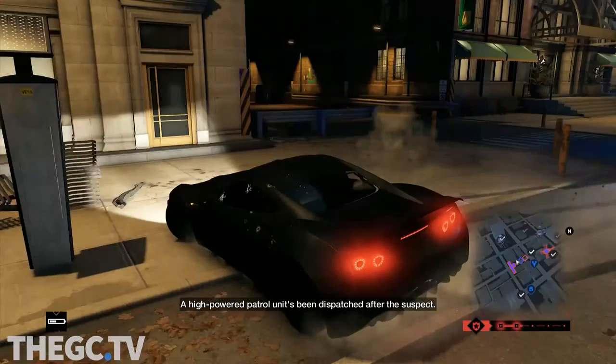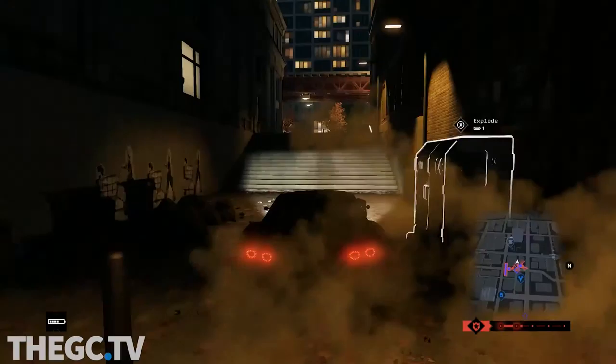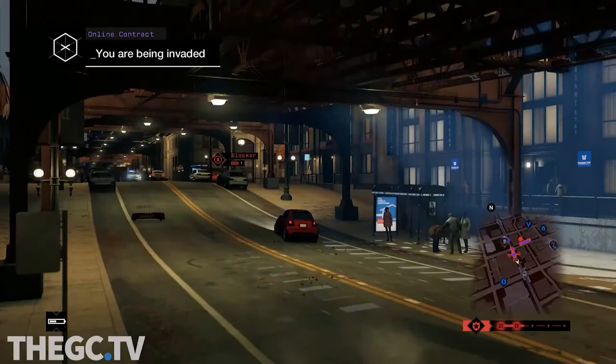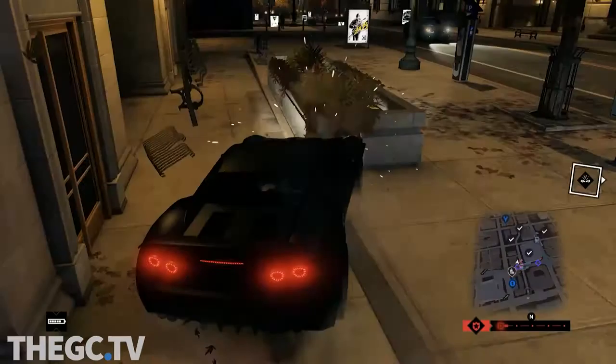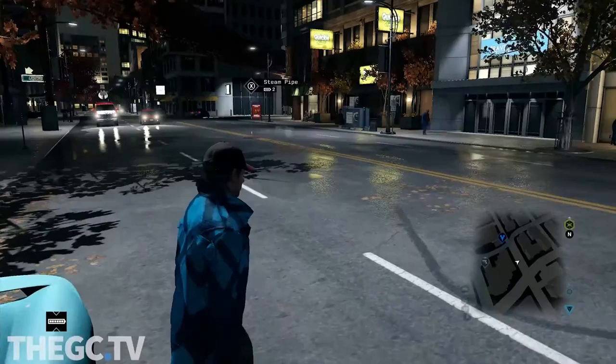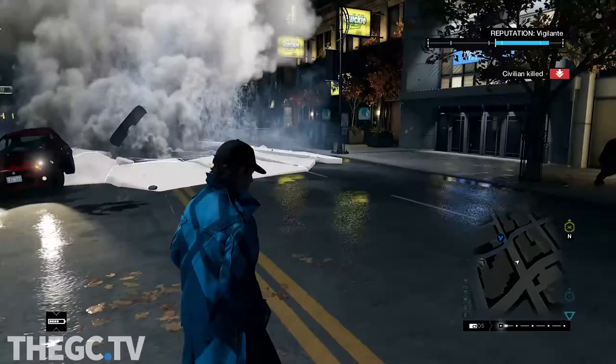Evading the cops is relatively easy, using your hacked minimap to see all of the roadblocks and vehicles of the fuzz in the area. Aiden apparently doesn't have amazing multitasking abilities, because he is unable to shoot weapons or use any explosives while in or on a vehicle, so you will need to use the environment to lose any enemies. Hacking traffic lights, bursting steam pipes, raising roadblocks, or lifting spike strips with the press of a button is an interesting mechanic. You will not, however, always see the results of your hacks, and it can feel a bit anticlimactic to finally get away from the police and not see what happened to them.